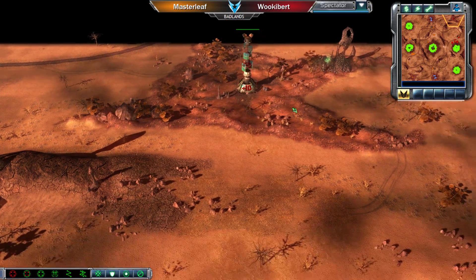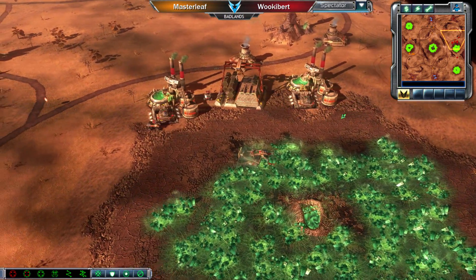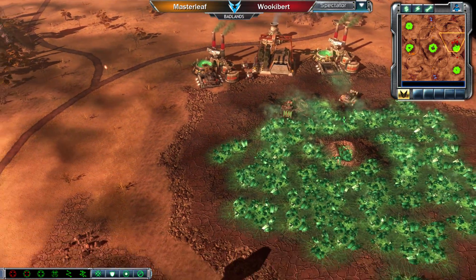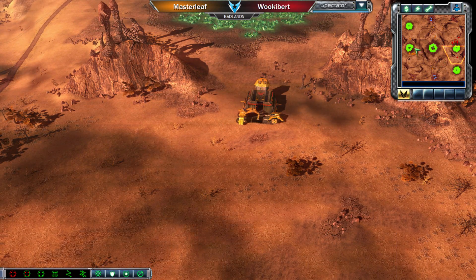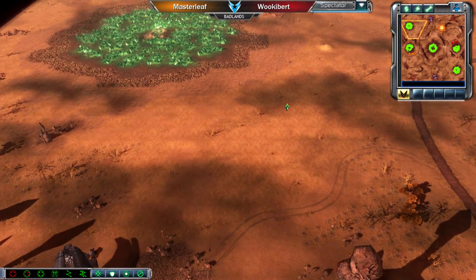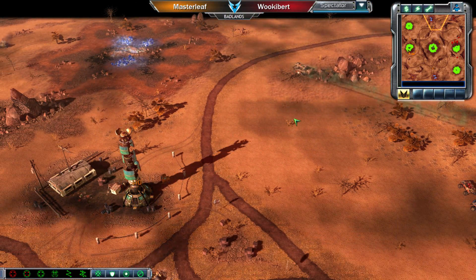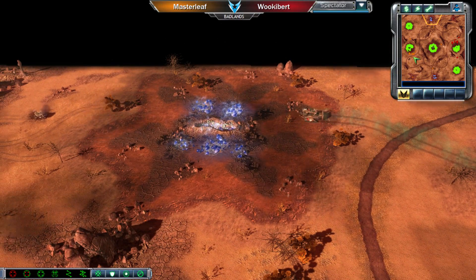Not necessarily the most effective Reckoner of all time, but Masterleaf will be taking a spike advantage for himself — going up to three Spikes versus just the one for Wookiebert. It will take a little time to recoup the cost of that Engineer, but it should be worth it over the long haul. Wookiebert is looking to equalize, but he's already packed up and gone for the expand. Both players have their MCDs deployed. Pretty lackluster early game aside from the Reckoner opener to steal that Tiberium Spike.